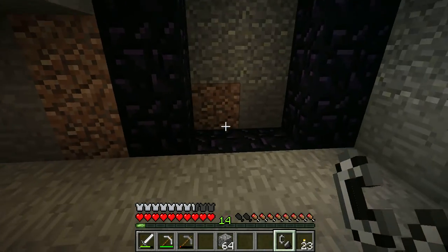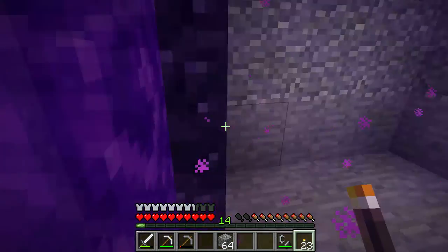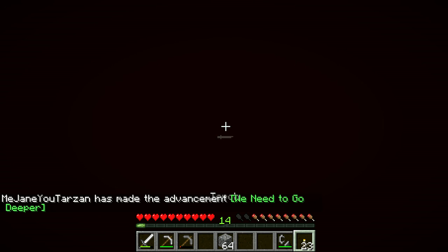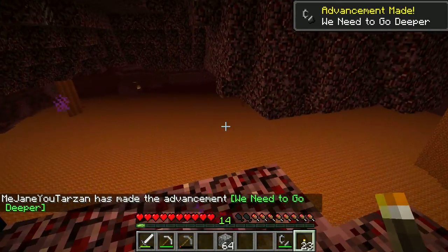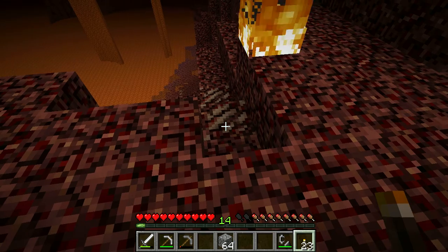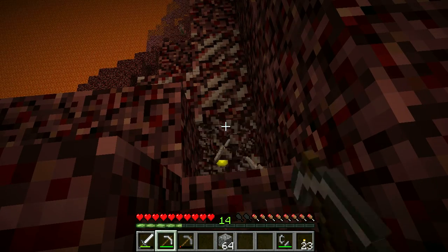Alright, so light up your nether portal — you just use a flint and steel on that — and we go through. And we pray that nothing's going to kill us as soon as we walk out of this portal. Okay, wait for it to render and get out of the portal. Alright, so this is the nether. It's uncomfortable. I do see some nether quartz, which I want because you use nether quartz in some things. And it's pretty as a decorative block too — I really like it. Put four of them together and it makes a quartz block. And there's my glowstone.